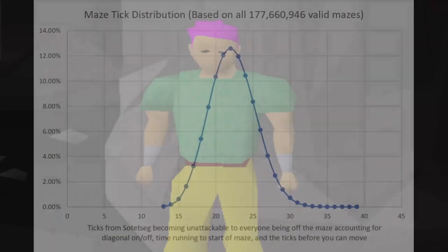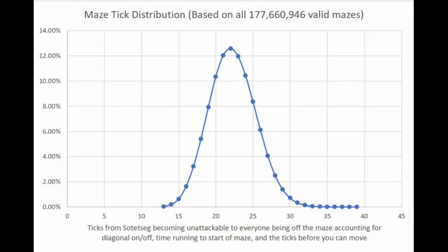Comparatively, as seen in this chart, the time it takes to run the maze on average — assuming you already know the path beforehand and run the maze perfectly — is 22 ticks, being 2.4 to 4.8 seconds slower per maze, or 4.8 to 9.6 seconds slower per Soda Zigg, with an average of 7.2 seconds.